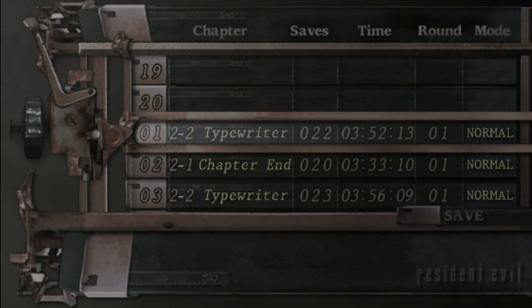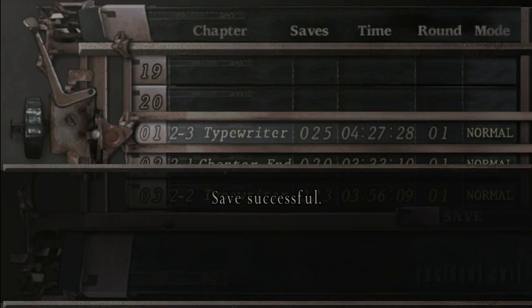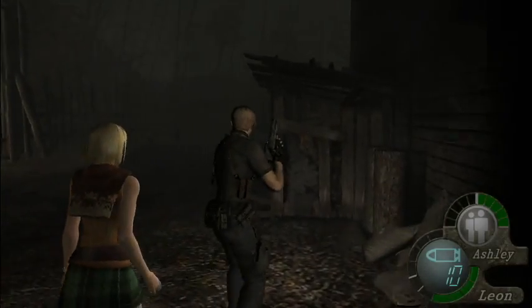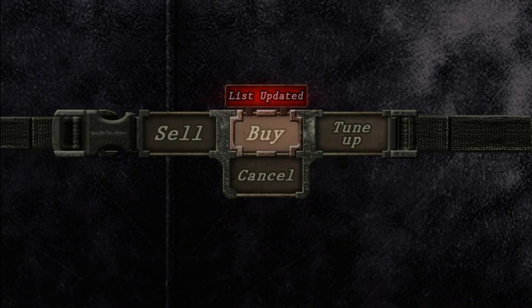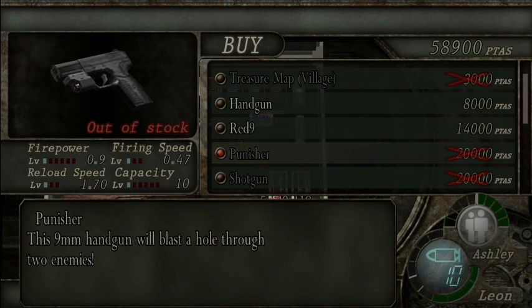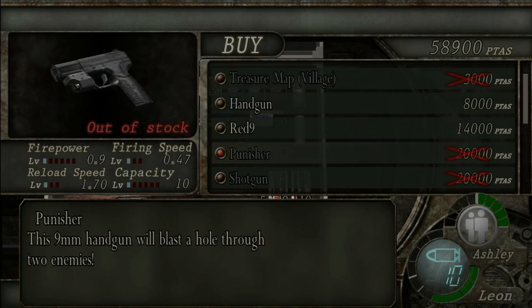It's just as the game describes — there are two routes you can take. One will have you facing a large number of enemies and a few other surprises. The other route will have you facing an El Gigante. By the way, the merchant now sells the Punisher. If you didn't get it via the medallions, there's no reason to buy it — you're probably using the Red 9. Or if you like the Punisher, you already got one for free.